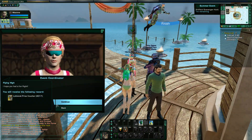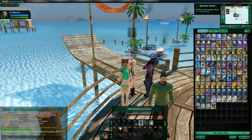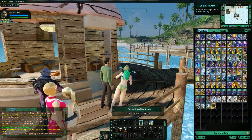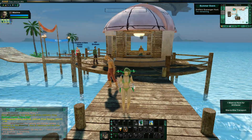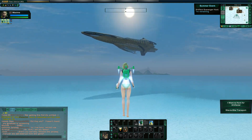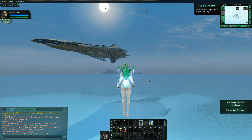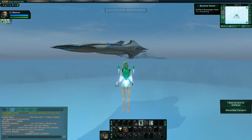Let's go ahead and talk to the event coordinator and turn it in. We got 40 Lallnut Prize Vouchers, so we're on our way to getting the ship — 24 more days. Now, that's the ship. I'm going to fly around a little bit and see if we can get a better look at it, and then I'm going to pull up the stats and give it a good review.